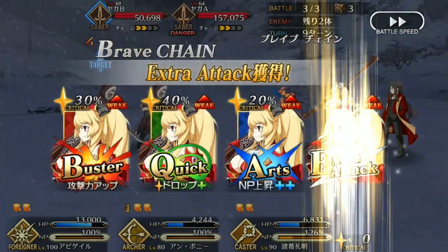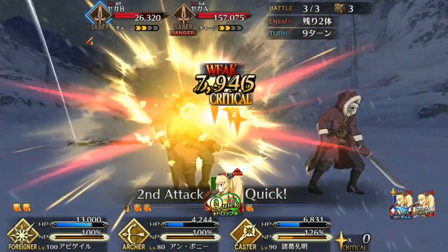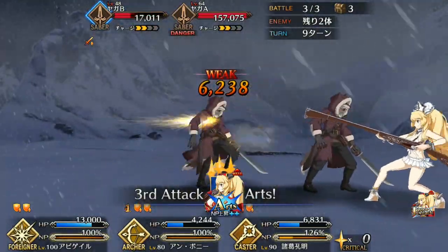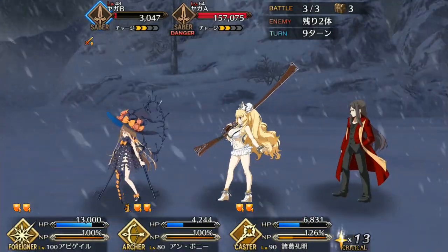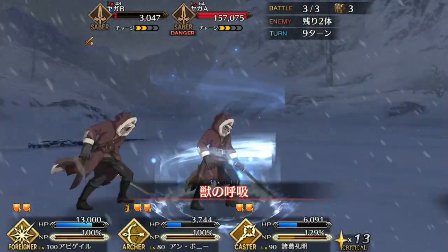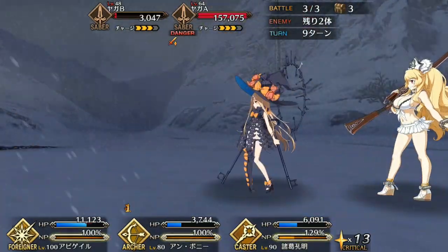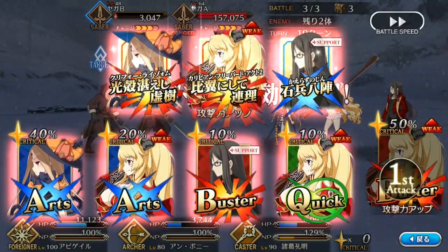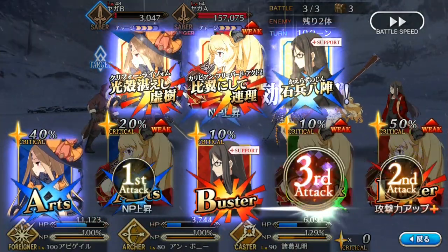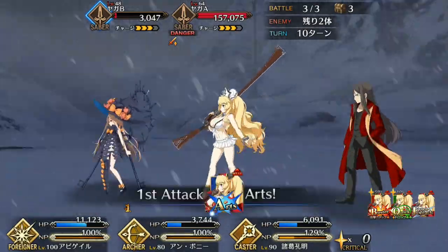However, that is almost never the case because if there's one advantage that Archer Anne and Mary have over their Rider counterparts, it's consistency. It's very easy to maximize Noble Phantasm damage thanks to your Guts reviving you with 1 HP. Whereas Anne and Mary Rider are high risk, high reward, Archer Anne and Mary are low risk, high reward — because they can very reliably do astronomically high damage without the risk of death thanks to their Guts.